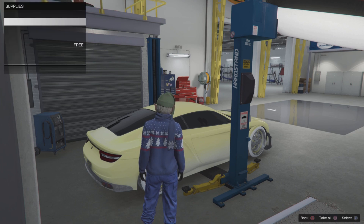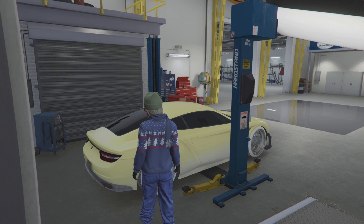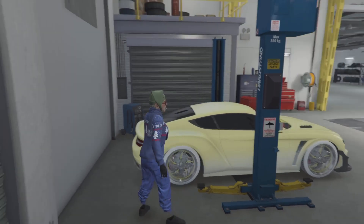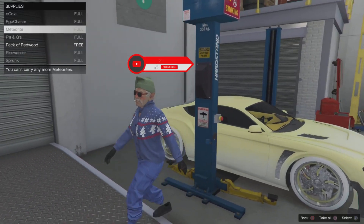If you do get a black screen, go ahead and join Anawak one more time, and when you spawn in you should see that your car is merged and all the mods should be on it. As you can see, I now have all the mods on this car — that's how you merge cars in GTA Online. If this video helped you, make sure you like it, subscribe, and comment any questions below.